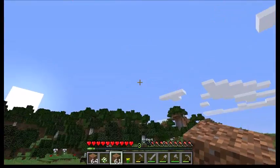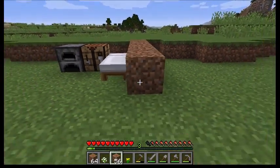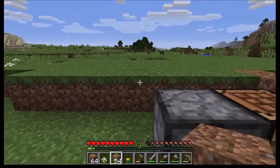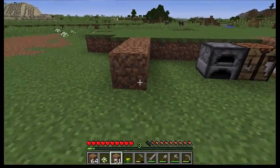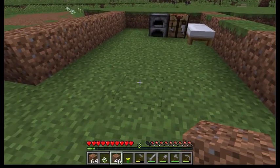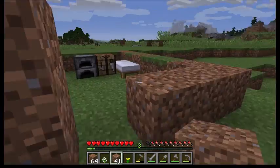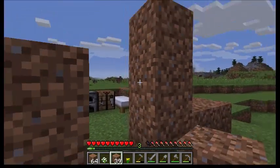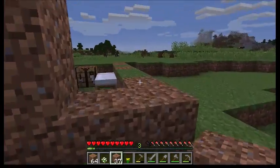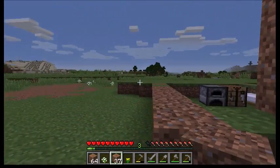First thing we need to do is get this shelter built. When you're building, you can build any shape or size, but I like to keep my builds an odd dimension — and I'll show you why. Let's say we want our door dead center: a door is one block wide, we frame it in like this, and everything is even and symmetrical. Symmetry is pretty important to me in our builds.